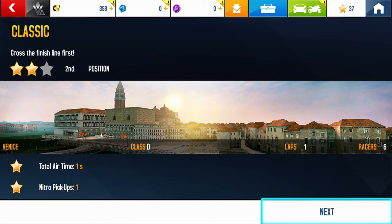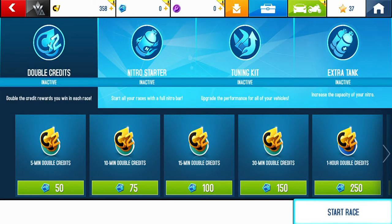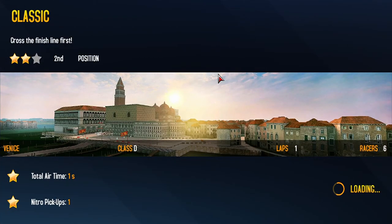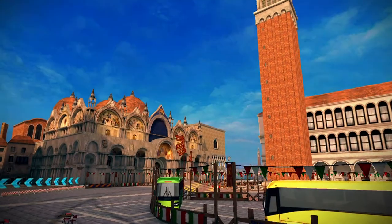I'd rather do this one — Venice. Then you click Next. I'm putting on my nitro starter because I love nitro starters. It says you need to cross the finish line first to win. There are six racers and one lap, but you can choose however many laps you want.